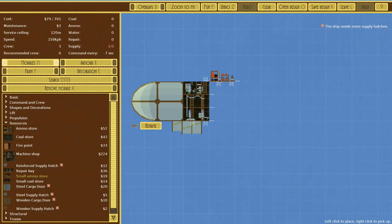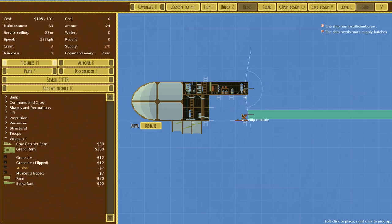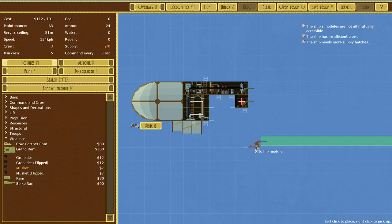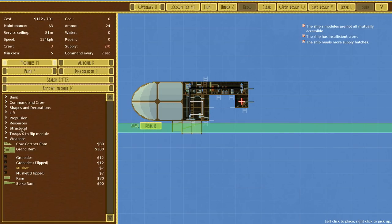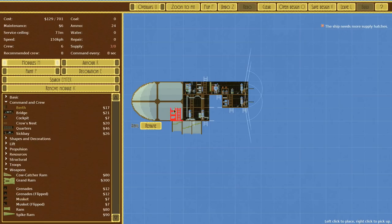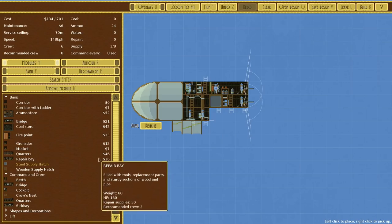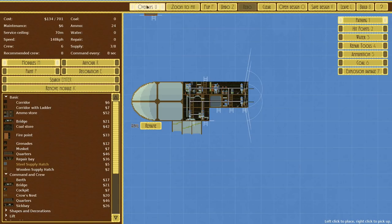It goes at the top because of the way the ladders are laid out — it only goes sideways and down. We're going to have it like this, and we need a little bit more crew. This is going to be just dirt cheap. Command and crew — we want another berth, a wooden supply... well, a steel supply hatch.